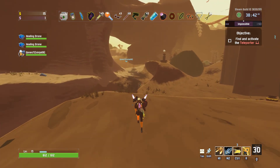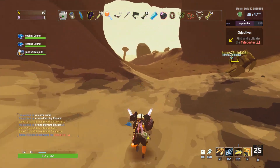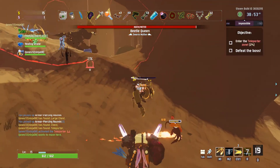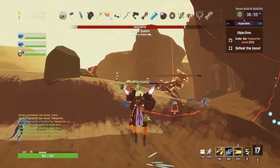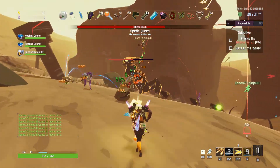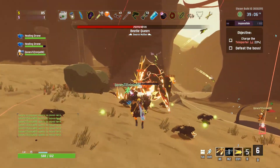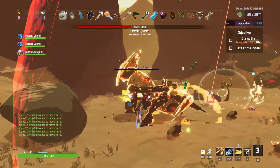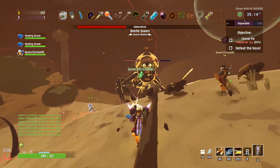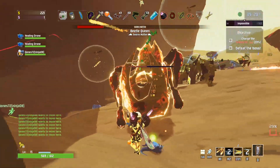Let's just go for the rush tactics. Yeah, activate the teleporter. I'm here. Focus on this one. There we go. Are you taking damage? Don't think so. There we go. Oh, I'm taking some damage. I cannot ping these beetle queens for the life of me.